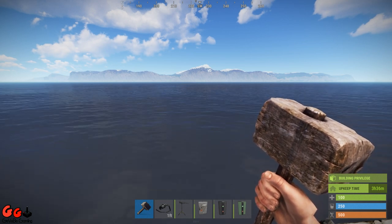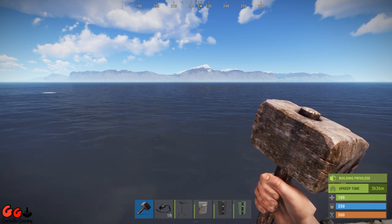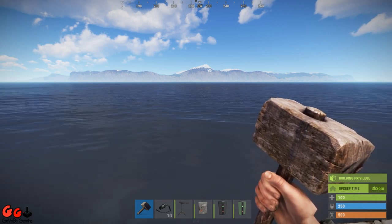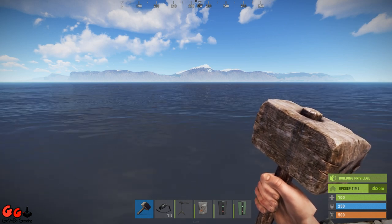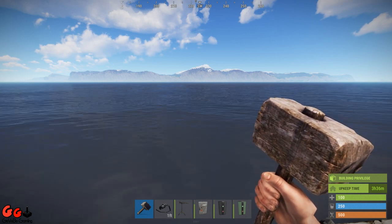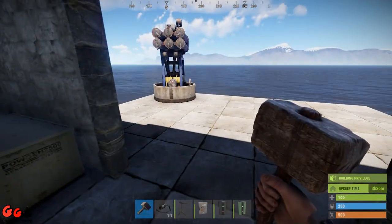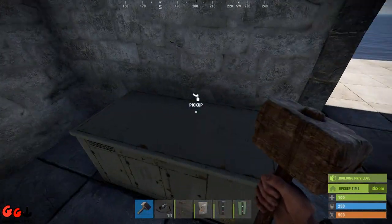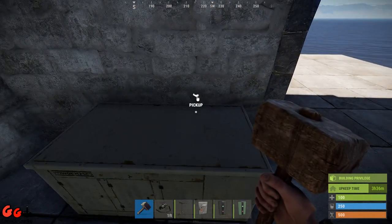I made a video a little while back on how to set up a remote controlled SAM turret. A few people asked if it's possible to build in a manual override, so what I've decided to do is produce this video and show you how to do that. We've already got our SAM turret set up and our power source.